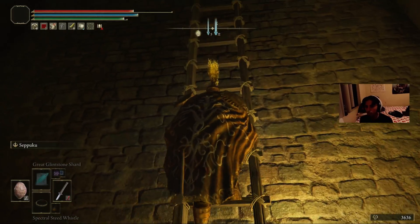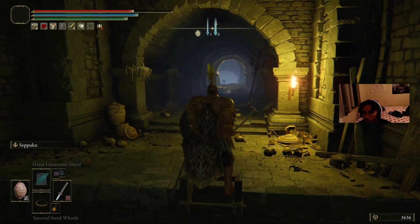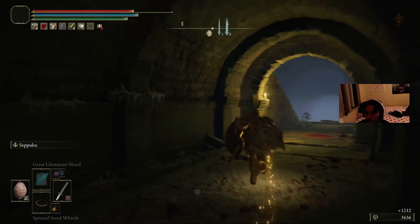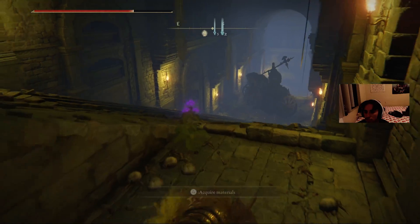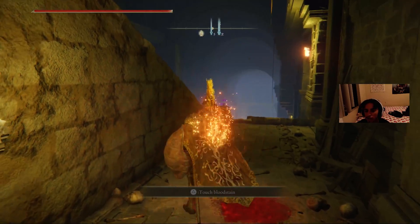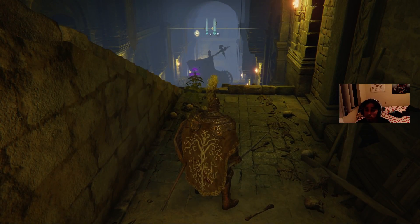Once you pass him, climb up this ladder, and then you're going to see this light thing. You're going to see this light source at the end of this little area. You're going to want to smack it. Be careful because the chariots can drop down. This is going to be tough, I'm not going to lie. I don't know how I'm going to get past this without getting hurt, but if you have enough health as I do, you'll be alright.